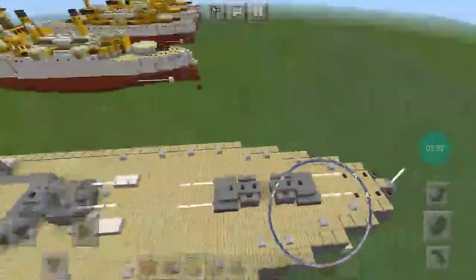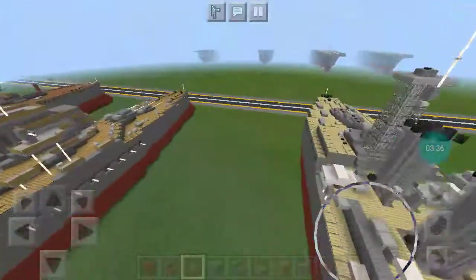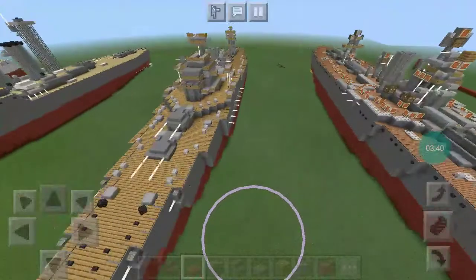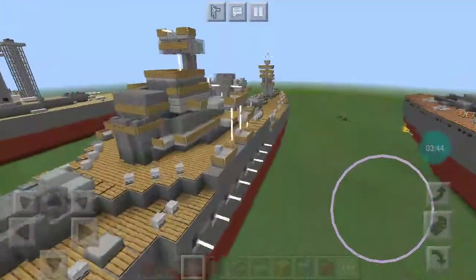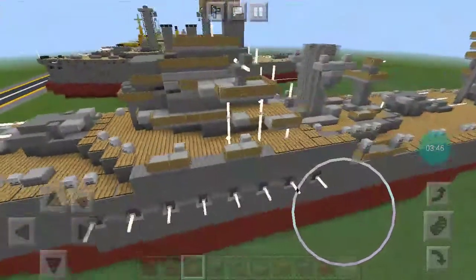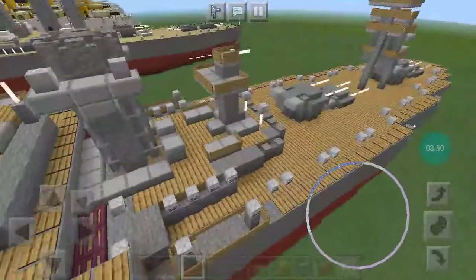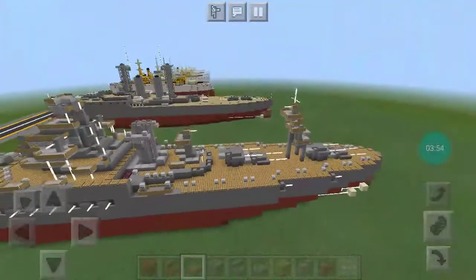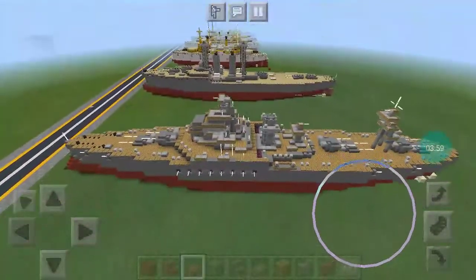Quite nice — tiny turrets. Moving on — USS Wyoming, Wyoming-class battleship. I'm not exactly a huge fan of how she turned out. The superstructure is supposed to be a bit further back, and these are all supposed to go a little bit forward, but I really don't feel like rebuilding her. So this is just how it's gonna be. I think it looks good, I guess.